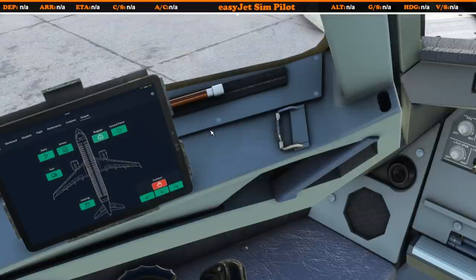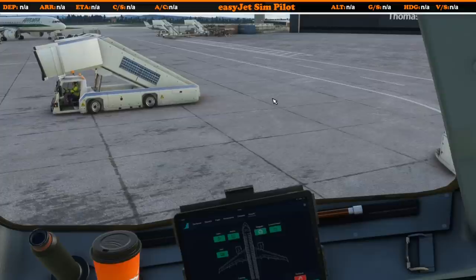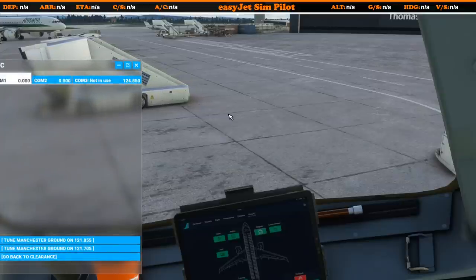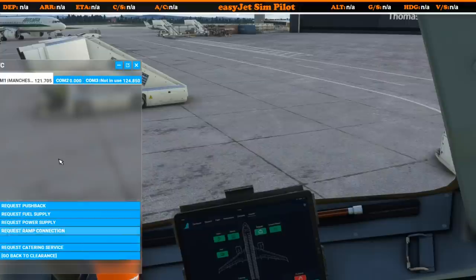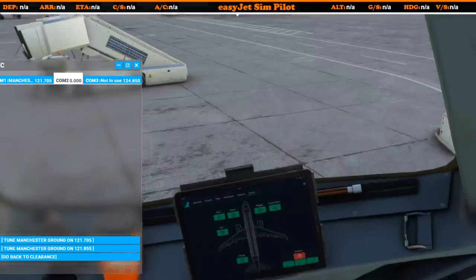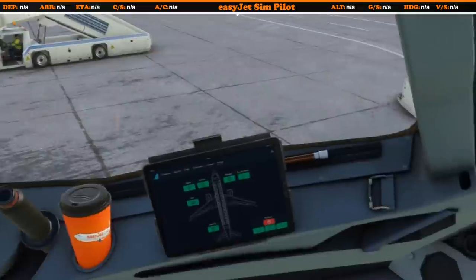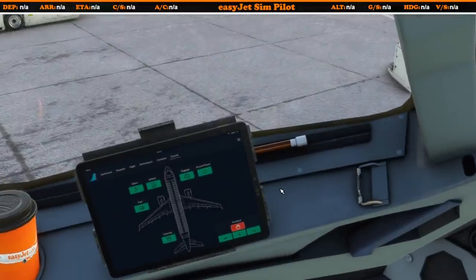That's a great first look at how this page is coming along — it's going to be very useful and really add to the realism of setting up the aircraft without having to call up air traffic control menus. When flying on VATSIM, one issue I found was that going to call ground services would knock you off the VATSIM frequency on COM1, causing you to miss calls. With this EFB page, we can do away with the ATC menu completely and call all ground services directly from here.